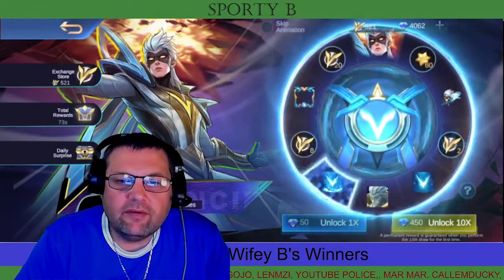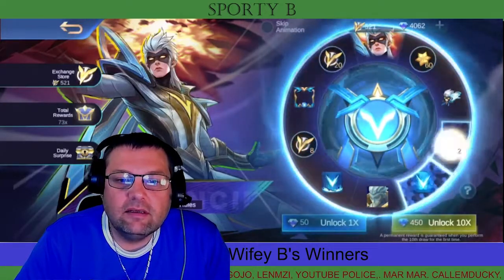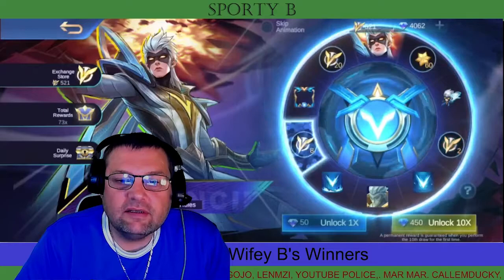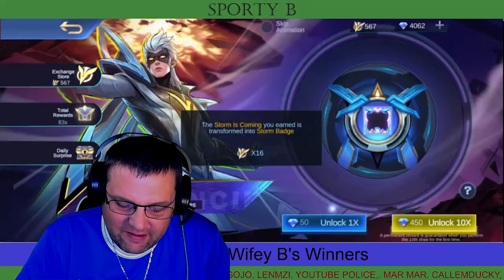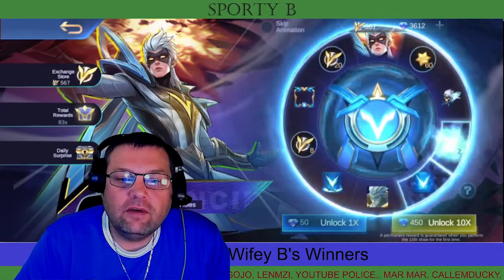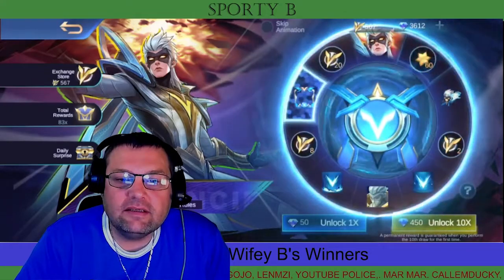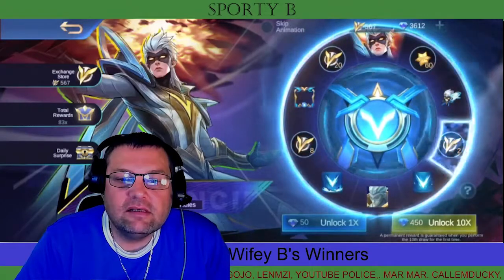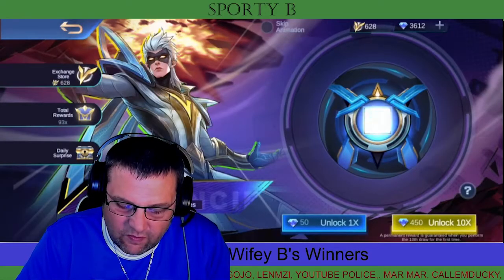We've already burned 3,500 diamonds trying to get this skin. It is not easy — it loves to land on the relatively worthless items, keeps landing on the lowest one possible. That's depressing. It just keeps landing on twos, which is unfortunate. We did land on the statue, so that's going to be 2,061 storm badges total.